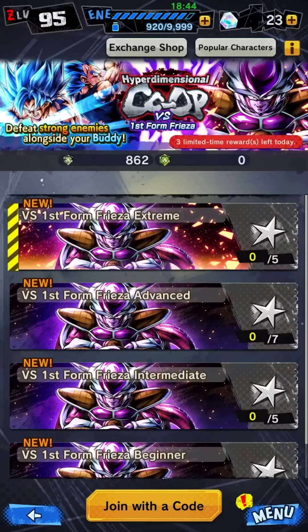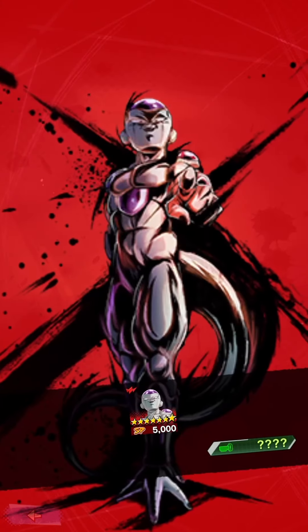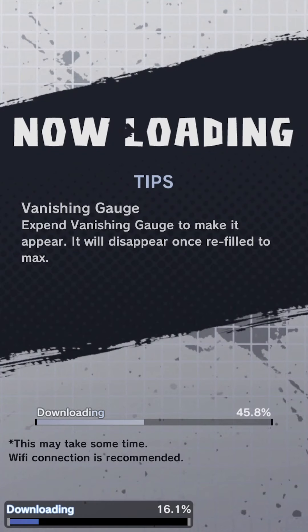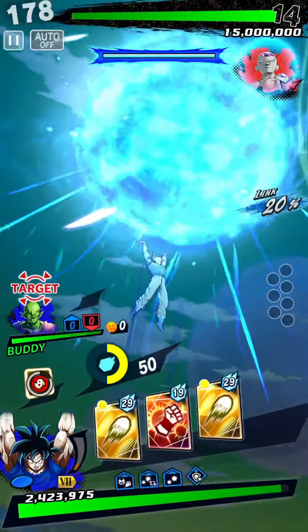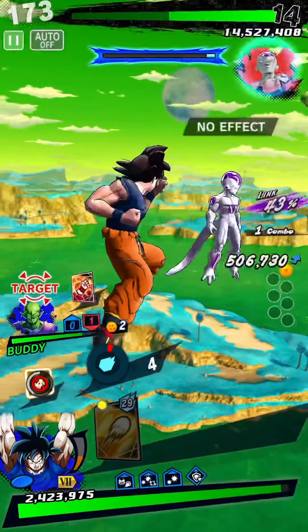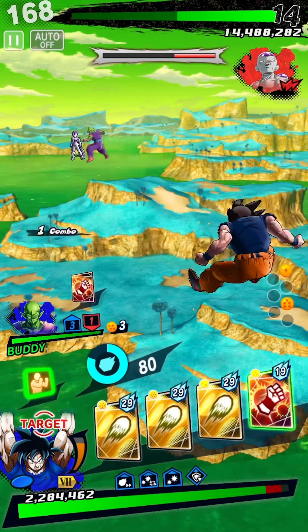Tips for the co-op battle. Tip 1: Don't let Piccolo take all the damage as he is the key to succeeding in the battle. Tip 2: Let him activate the rising rush first and aim for a double rising rush as he inflicts more damage. When you see that Piccolo activates his rising rush, directly activate yours. Tip 3: Try your best to land GaKa's special move Spirit Bomb when your buddy Piccolo is already attacking Frieza.